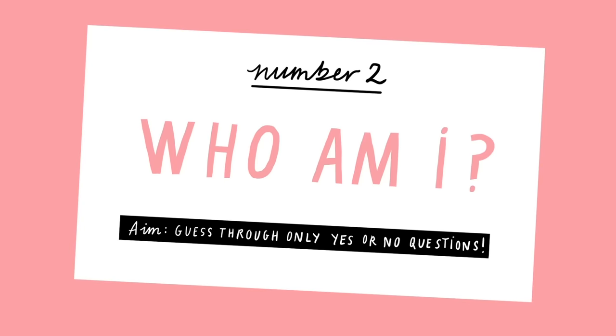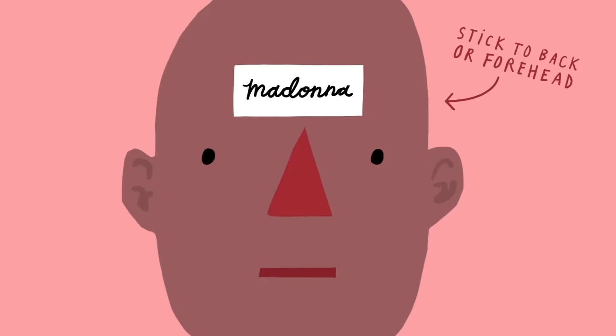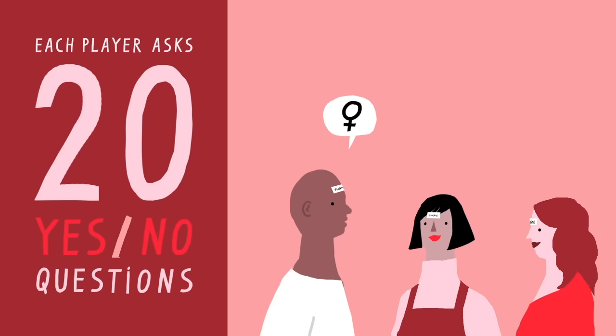Game 2: Who Am I? Pick one name for each person playing and write that name on a card stuck to the player's back or forehead. Each person gets to ask the other guests 20 yes or no questions to find out who they are.